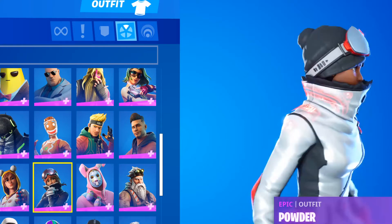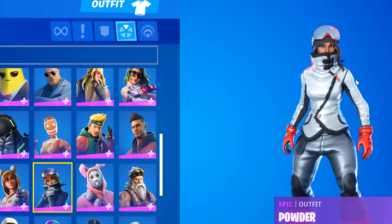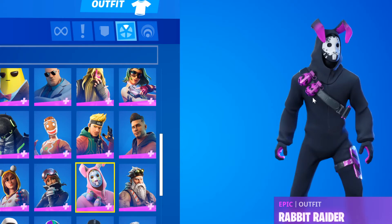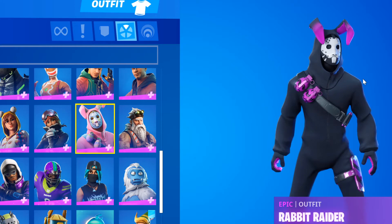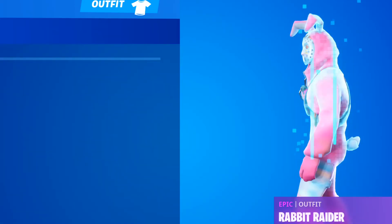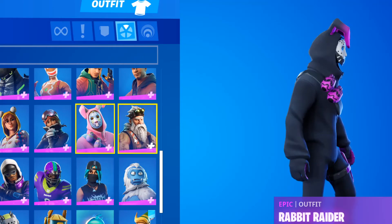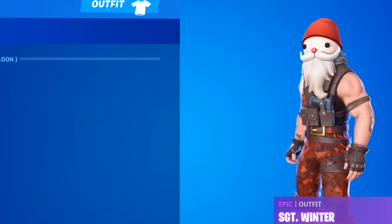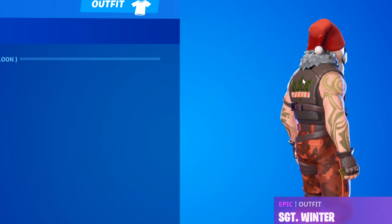Now we got Powder - I kinda like this skin, but it's not that cool. I mean, if they had a better style this skin would be a little better. Now we got one of my favorite skins. That selectable style actually made him more like someone I would use and more people would use him, cause he was kinda outdated with the pink - I didn't like it at all. Now we got Sergeant Winters - this skin's pretty cool. He has a Battle Bus Balloon one, regular, and Ranger Llama styles.